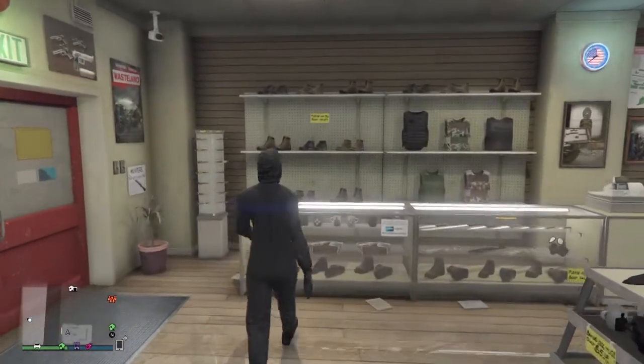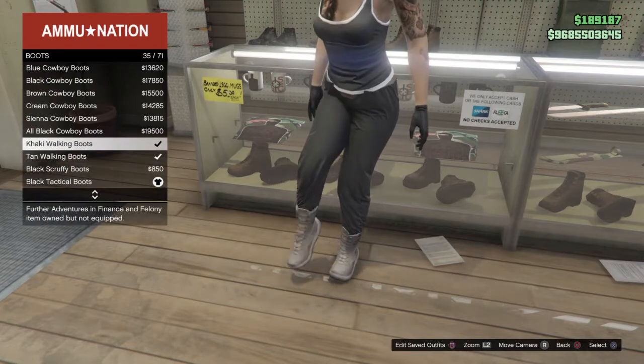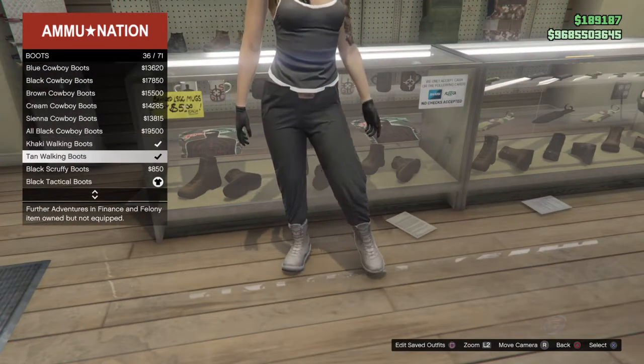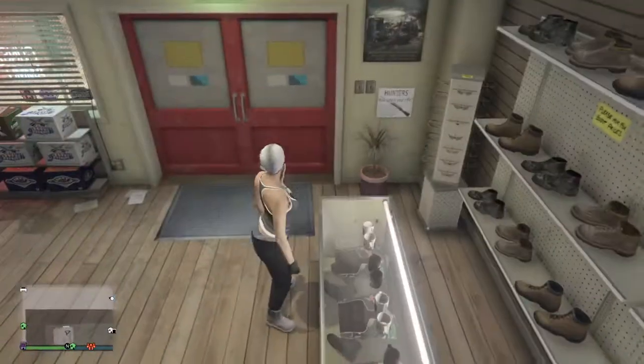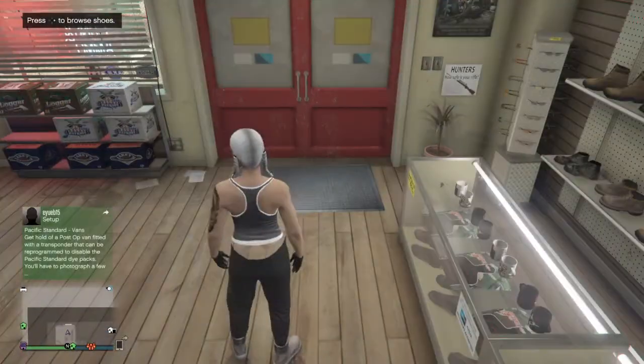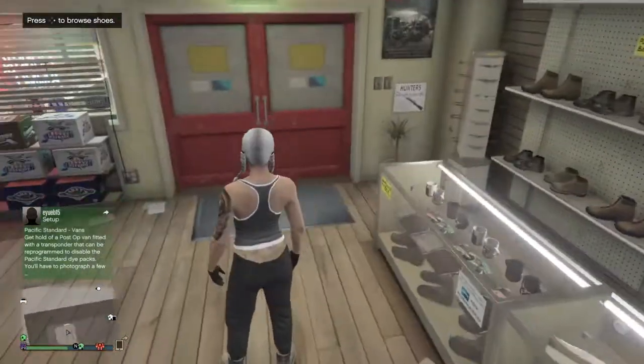Then go over to Boots and go up two or three to one of these two: the Khaki Walking Boots or the Tan Walking Boots. And then you have the half hazard suit look. It's a short video but it works.